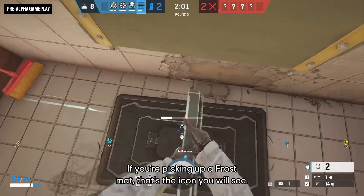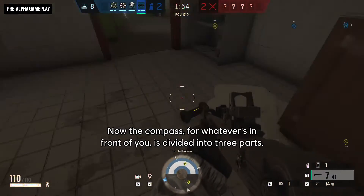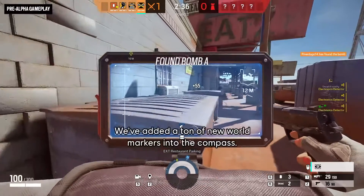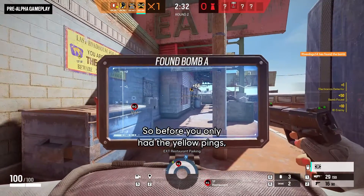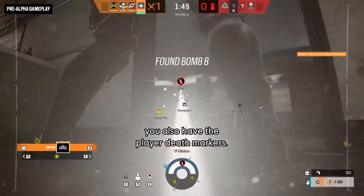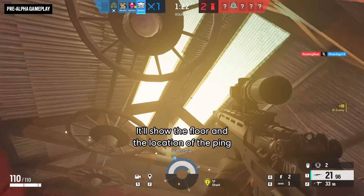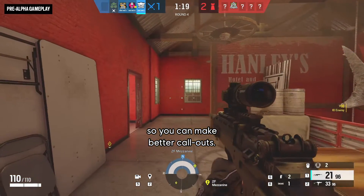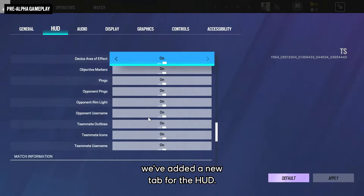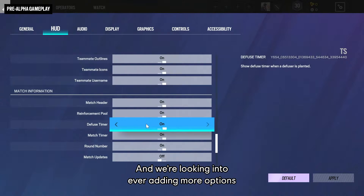If you're picking up a Frost mat, that's the icon you will see. Last but definitely not least is the compass — it's now central to the HUD. The compass is divided into three parts for what's above you, on the same level, and below you. We've added tons of new world markers into the compass: marked positions, objective markers, and player death markers. We've also added a new module called the ping location reminder, which shows the floor and location of the ping so you can make better callouts. We've added tons of new customization options in a new HUD tab in the options menu.